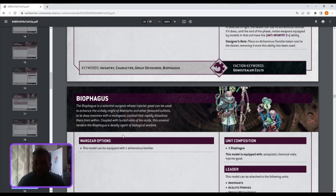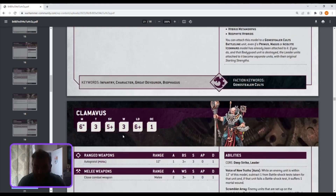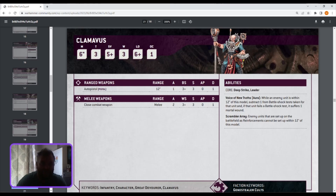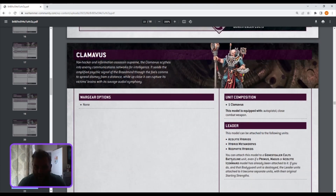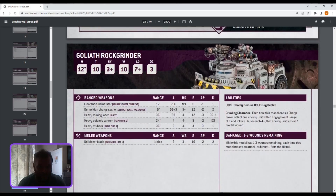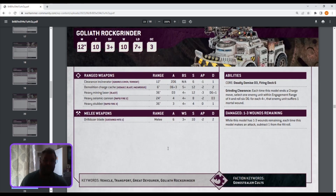The Clamavus: Voice of New Truths — while an enemy unit is within 12 inches, subtract one from their battleshock test; if they fail they suffer one mortal wound. Scramble Away prevents enemy reinforcements from setting up within 12 inches of this model. He's solid enough — points will tell whether you take him.